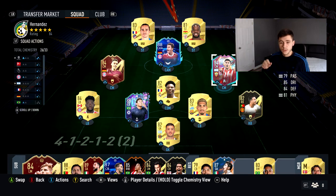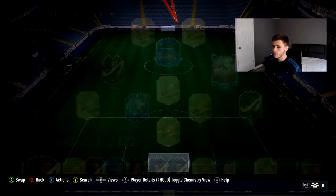I'm personally going to be using him at the center mid position. The team is running a 4-1-2-1-2 narrow with Roberton and Jamal Musiala as the two center mids. I'll be forcing the ball to Roberton to really see what he's about. It's a pretty well-balanced team — a Premier League, La Liga, Bundesliga hybrid. Now we're going to jump into Division Rivals and see what this card's about, then I'll share my final thoughts on whether it's worth 70,000 coins.